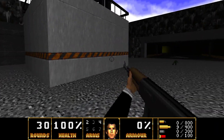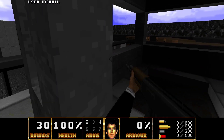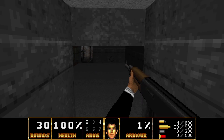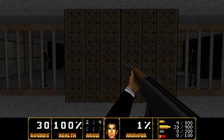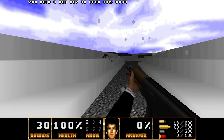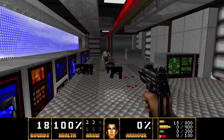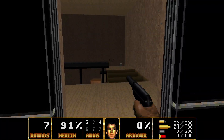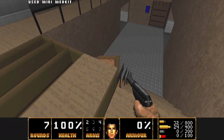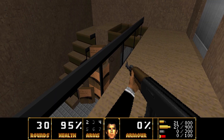To circumvent the single-level limitation, the modders have added hidden warps to instantaneously transport your character to a lower or higher level, depending on how they segmented things in the maps. Sometimes this works okay, but in other cases it's very clumsy and not always visually obvious what's going on. The bottom line is that it calls attention to the fact that this is just not the engine for GoldenEye. In a few spots where catwalks are needed, the devs somehow worked around the limitation with pseudo-platforms — I'm impressed; I actually have no idea how they did this.